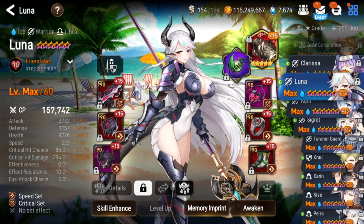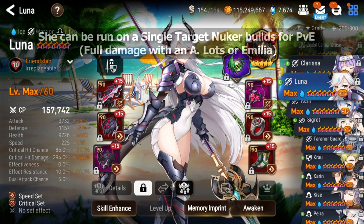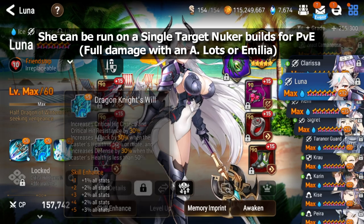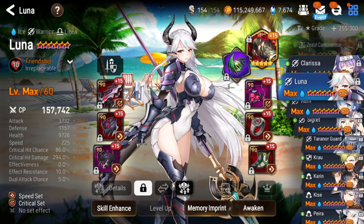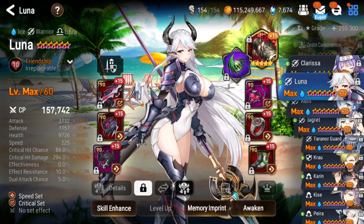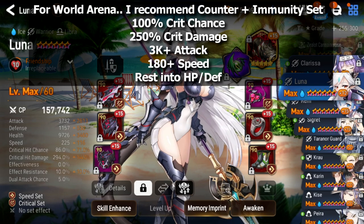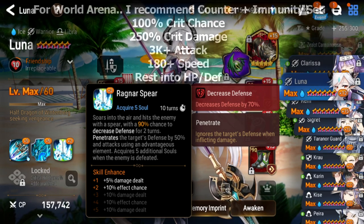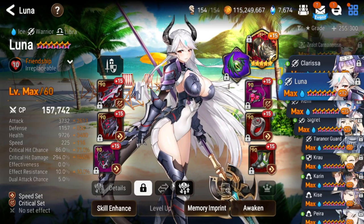For PvP, don't use this PvE build. Because of her S2 buffs she's better on a counter build that's tankier — counter sets are great on units with a strong S1, and Luna's S1 is very powerful. Aim for around 180 speed so she's not too slow, 100% crit chance, about 250% crit damage, 3k attack, and everything else into bulk. You don't really need effectiveness or effect resist since you're mostly relying on the defense penetration and advantageous element rather than the defense break landing.